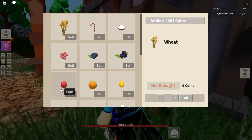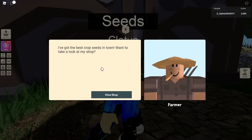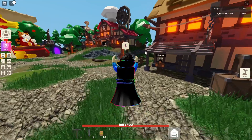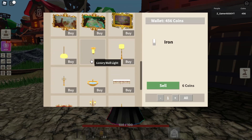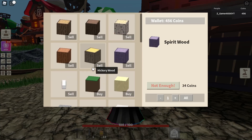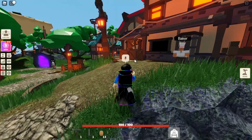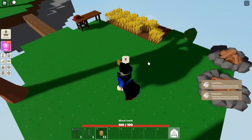I can buy tomato and wheat. Tomato sells for nine coins and wheat also sells for nine coins, so there's no real reason to buy those. I'm gonna buy some more wheat seeds to make my farm bigger. I'll buy a few more — I think these are enough. I wish we could buy iron, that would be so good. I'm gonna save up the money for other things. Let's go to the island and put all the seeds.